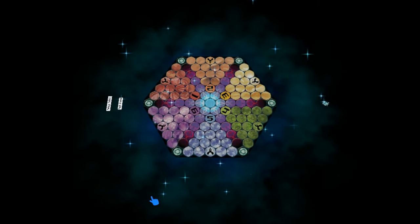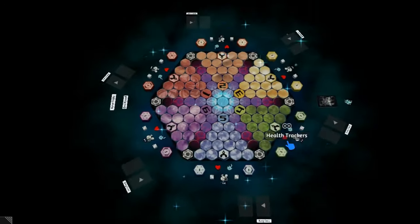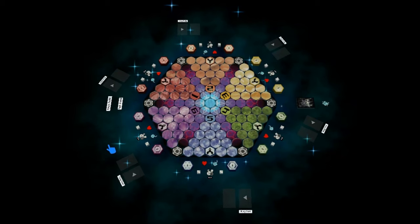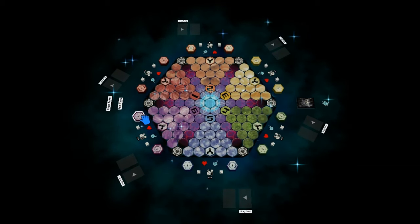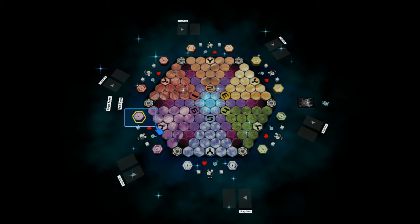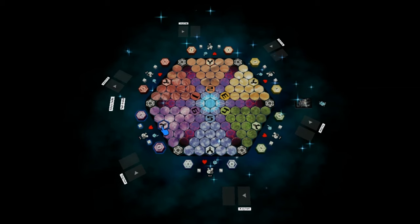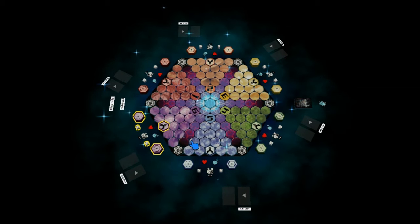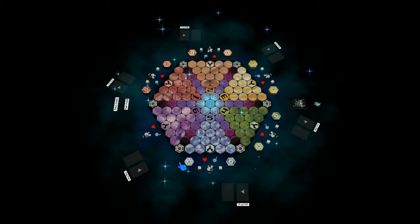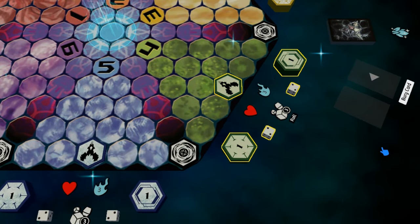Then, after everyone is in place, anyone can press the Setup Table button. This will automatically set up the table for a six-player game. If you're not playing a six-player game, whoever started the server can delete tiles from the empty player sections, or you can leave them where they are and ignore them. But for the sake of learning, we will delete them. Click and drag your mouse to select multiple items at once — this will allow you to control them all at the same time. While they are all highlighted, you can delete them by pressing Backspace or the Delete button. Be careful not to delete these tiles.